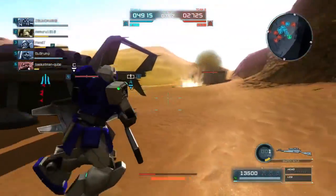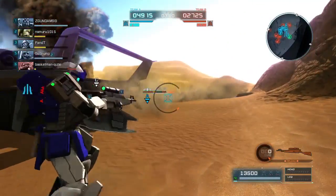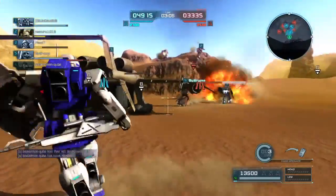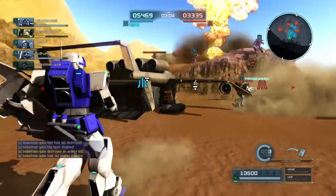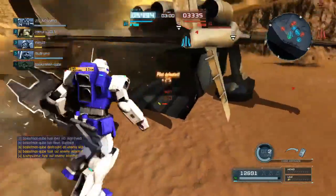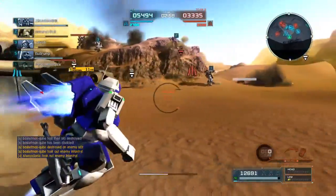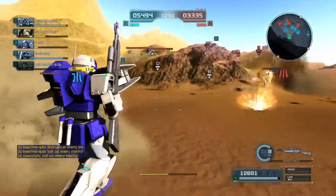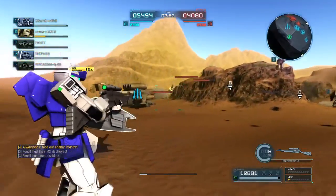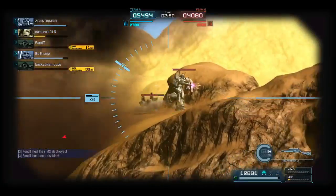Not a lot of weapons can be used while boosting — I always forget that the Juagu's beam cannons can be. There's an EXAM-type suit there. Good kill, stopped a bomb from being planted. That's excellent. He made good use of his reload time, and his team did a great job of keeping that Blue Destiny off of him.